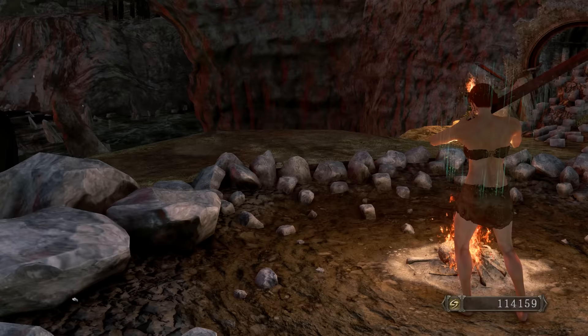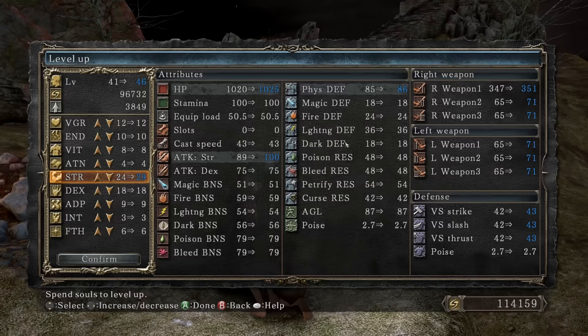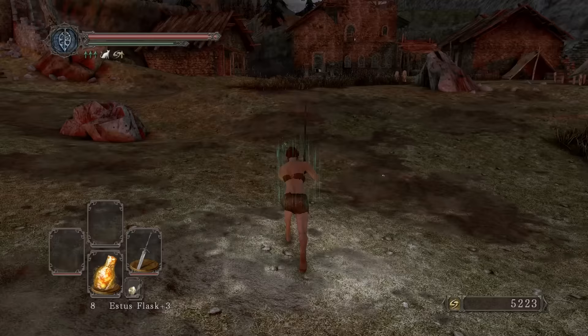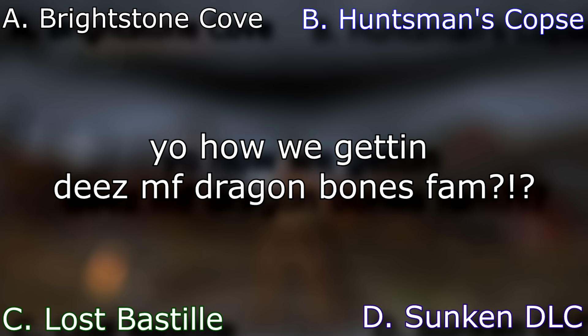We're going to have to kill the Lost Sinner again. Before I do that let me get it to Plus Five, because Lost Sinner on new game is quite difficult — I won't lie. To power stance both of them we need 24 times 1.5 which is 36 strength, and 18 times 1.5 which is 27 dexterity. We'll get more endurance and more vigor. Now — another episode of How to Be a Millionaire: how are we going to obtain the remaining Petrified Dragon Bones?